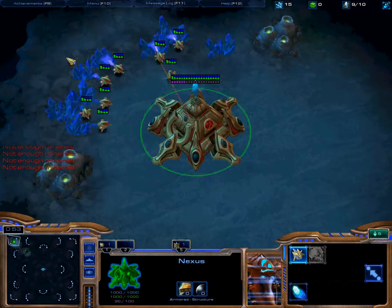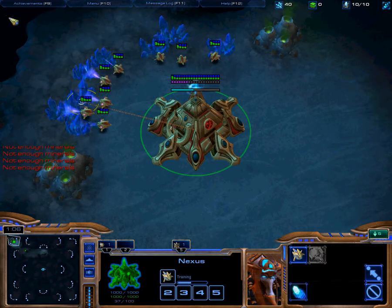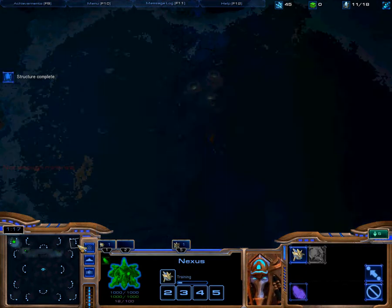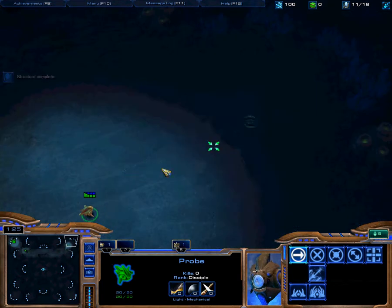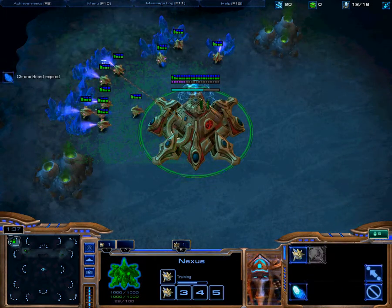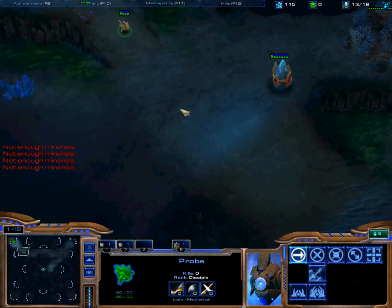I'm going to scout on nine, which is always a good idea against Zerg, because they could be seven pooling or six pooling, and you need to scout that ASAP. Even a ten pool you need to scout early. The idea is to break through these rocks, take this expansion, and then move out, and in turn do a solid wall off on your main base, so that you don't have to worry about any kind of invasion.